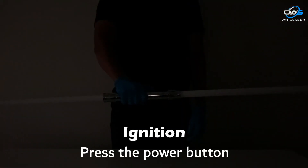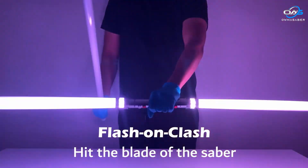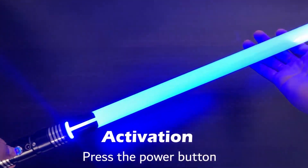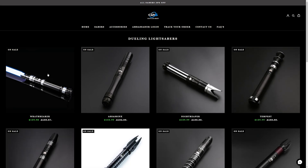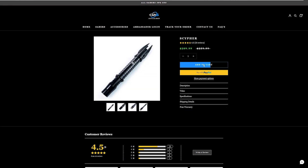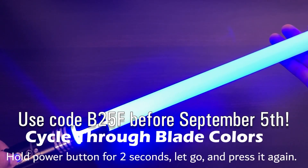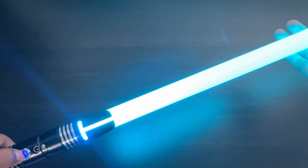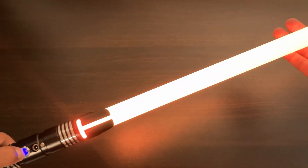They create lightsabers and have a special offer for you. From now until September 5th, buy any dueling saber and get a second one for half price. Add 2 sabers to your basket then use code B25F at checkout. This promo is for dueling sabers only and not xenopixel or profi sabers. Check out the offer using the link in the description.